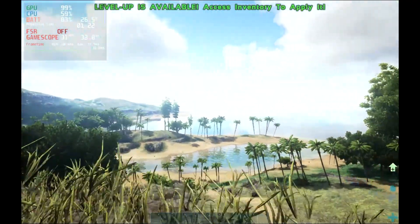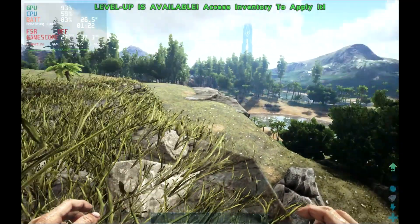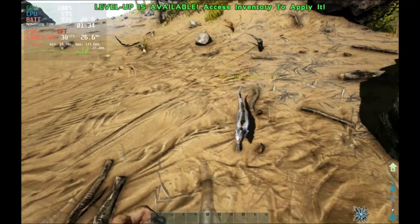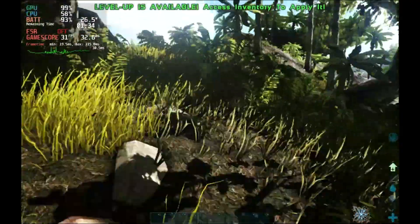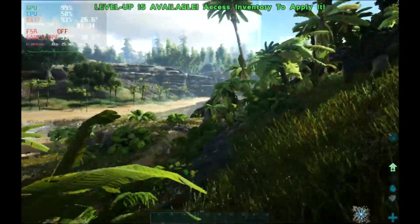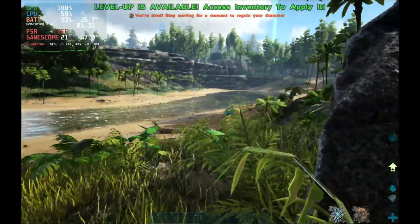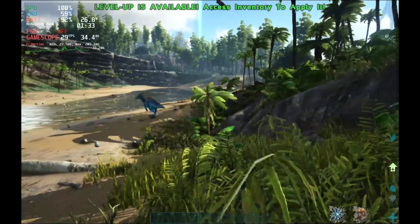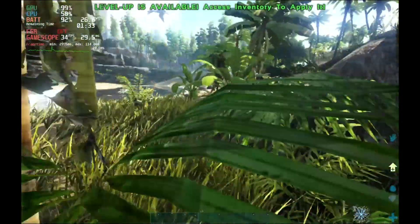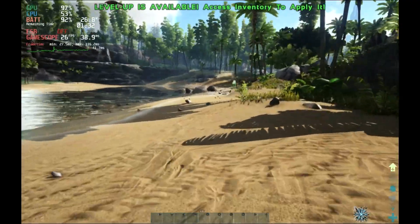It looks terrible on the Steam Deck and it really doesn't run that great. It can run at around 30 frames, but there are going to be some stutters and drops. If you want super good performance, you're going to have to lower so many settings, and in my opinion this game is just not worth playing on the Steam Deck. It kind of surprises me that this game has a green verified checkmark for the Steam Deck, but Resident Evil 2 doesn't — and Resident Evil 2 looks super good and runs excellent, hitting high settings at 60 frames per second.